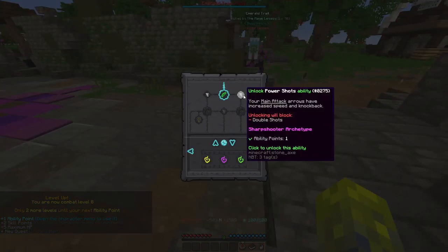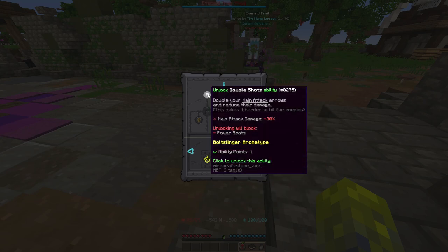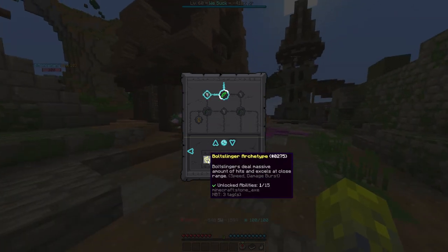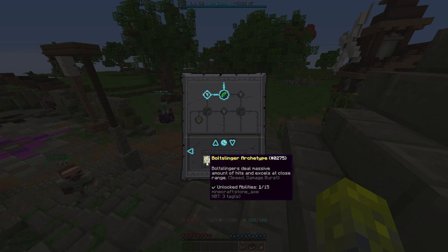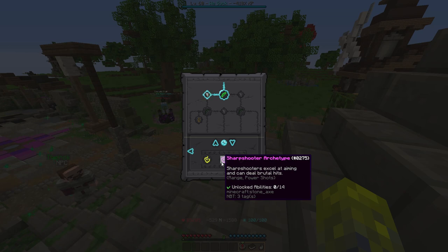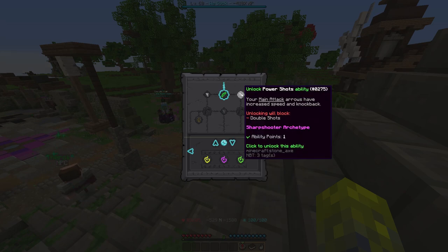Now I can choose. Since I'm on beta, I can just clear my ability tree so I can use the other abilities. So double shots doubles my main attack arrows. And now I have the first ability that falls within one of these archetypes. Archer has three archetypes: the Bolt Slinger, which deals a massive amount of hits at close range; the Sharpshooter, which aims and deals brutal hits at long range, probably; and the Trapper, which does traps. Now let's clear the ability tree and try the Power Shots ability — I only shoot one arrow, but they have increased speed and knockback, and this one has 20 DPS.